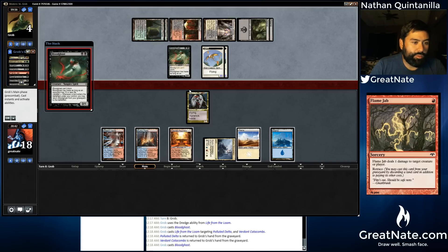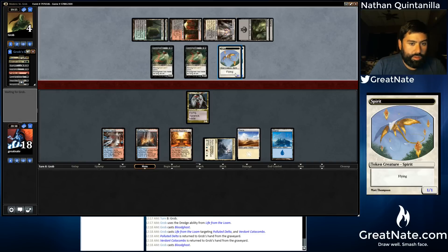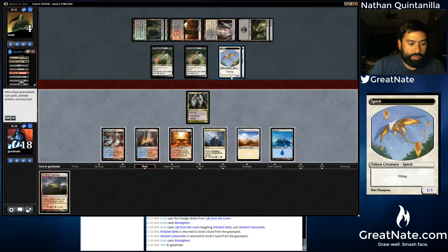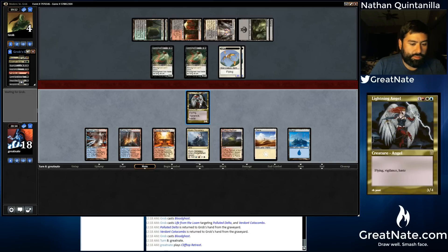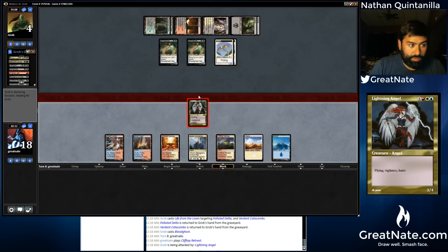Got a Flame Jab for one. Just another one of those. Electrolyze should be sweet. We're going to attack. So that is, is that three or four land draws in a row?